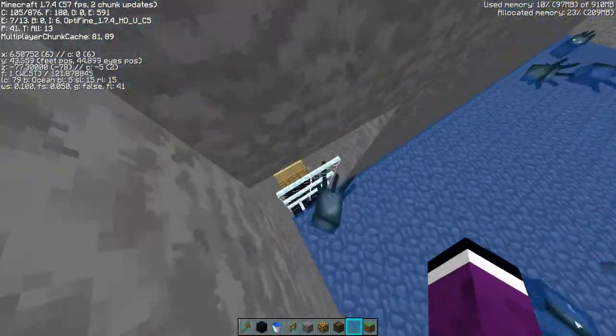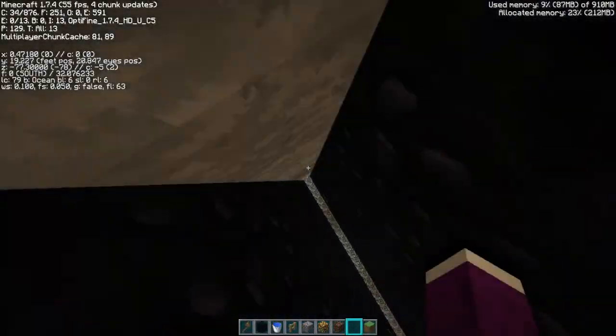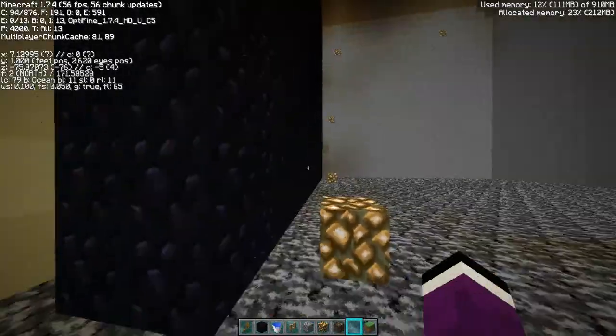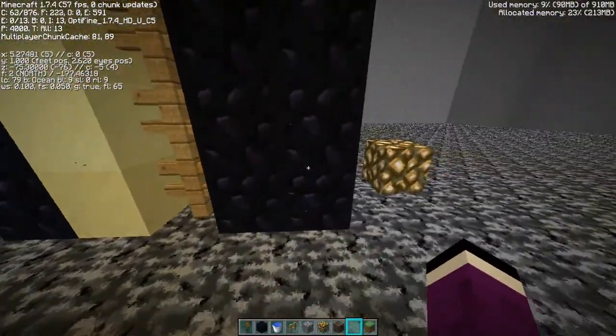Let me just show you how I build the layers. I'll fly all the way down. So here is the way I have it set up — this would be like the inner area. The way I build it is you have two layers of obsidian.